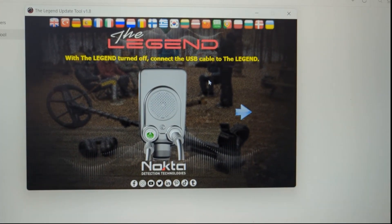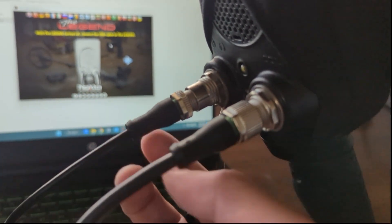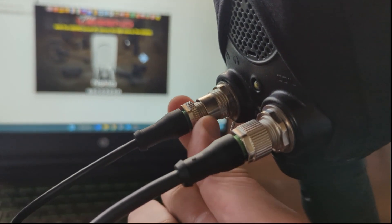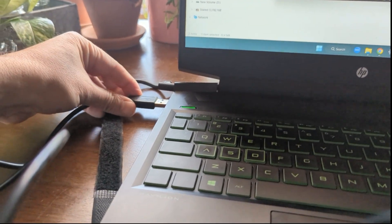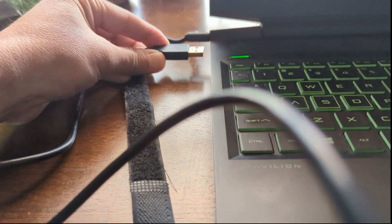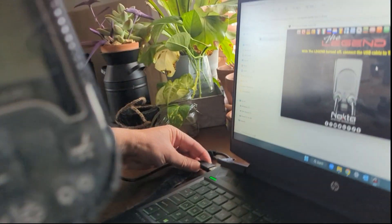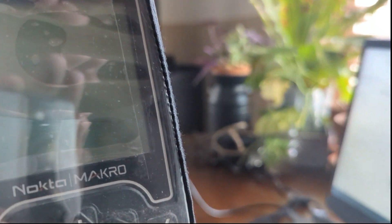We are now at the screen that says 'With the Legend turned off, connect the USB cable and the Legend.' My Legend is off. I have my USB communication cable attached to my communication update port. I'm going to plug in my USB cable — upon plugging it in, you'll notice the screen is going to light up on the Legend. It just lit up, which means there's power going to it.